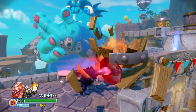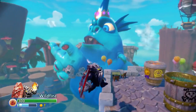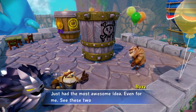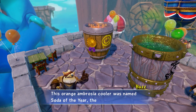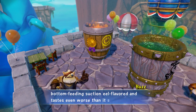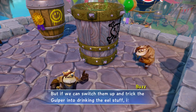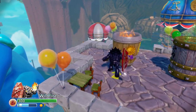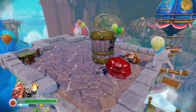Get off the air and destroy the vat! We took it out. Now — just had the most awesome idea. See these two vats here? This orange ambrosia cooler was named Soda of the Year. The other green stuff is bottom-feeding suction eel flavored — it tastes even worse than it sounds. But if we can switch them up and trick the Gulper into drinking the eel stuff, it might just bring him down to size. Suction eel flavored soda doesn't sound very good, so let's trick the Gulper — let's get rid of this orange ambrosia cooler and see if we can trick him into drinking this nasty stuff.